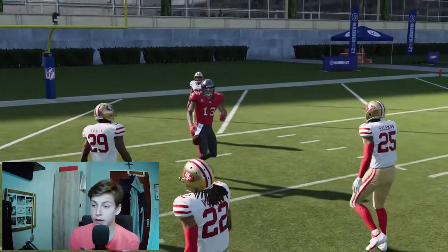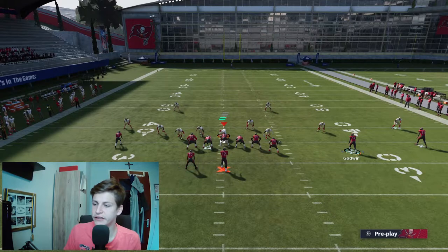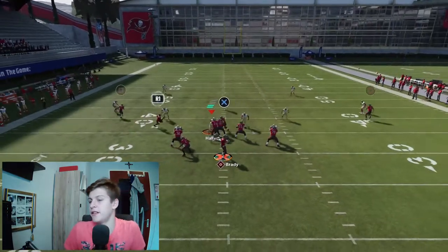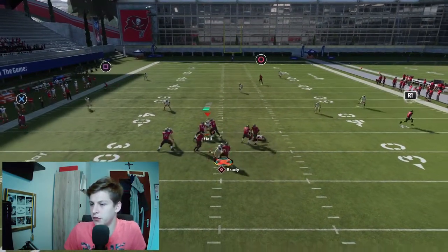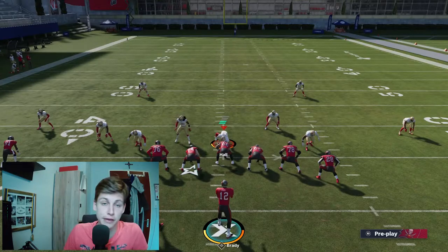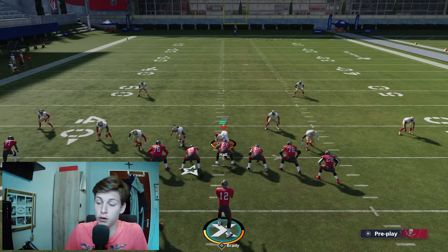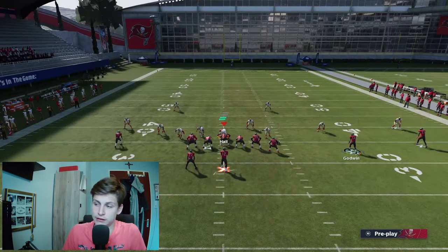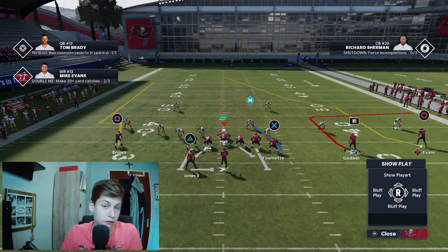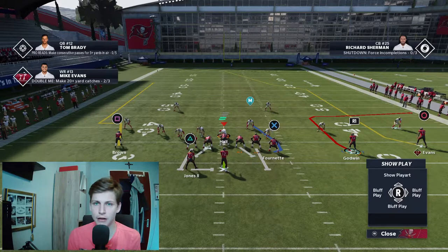That's pretty much all there is about this play. There are some variations where you could go with a corner route and double drag, something like that. Kind of the same thing, so I don't feel like explaining it too much. You just want to throw this ball as early as possible. This is pretty much only good against man coverage with the skinny post and perhaps the corner. But amazing against coverage if you keep the seat post — just make sure to smart route it because the route is not usable if you don't smart route it.